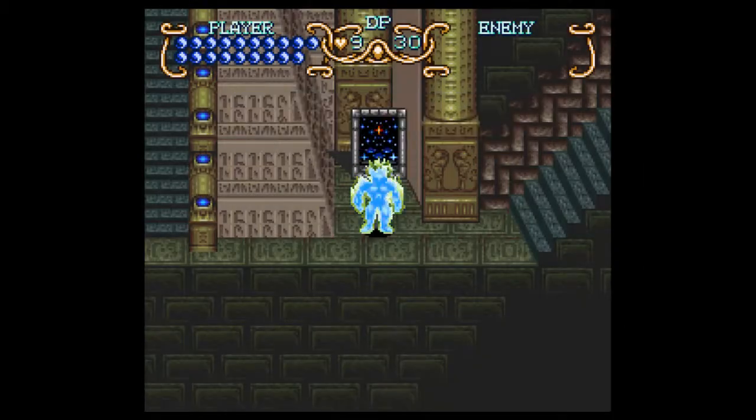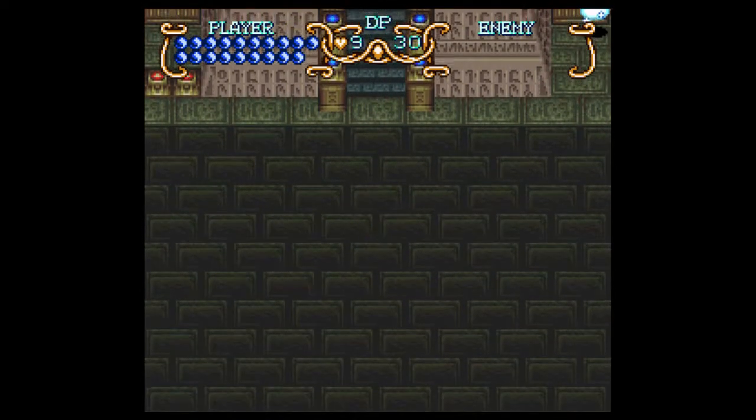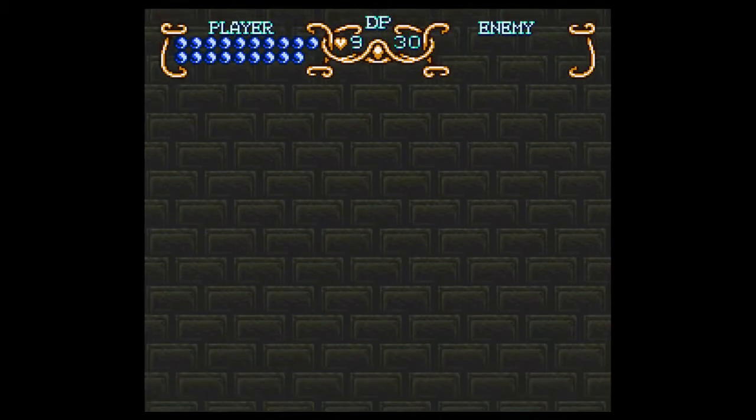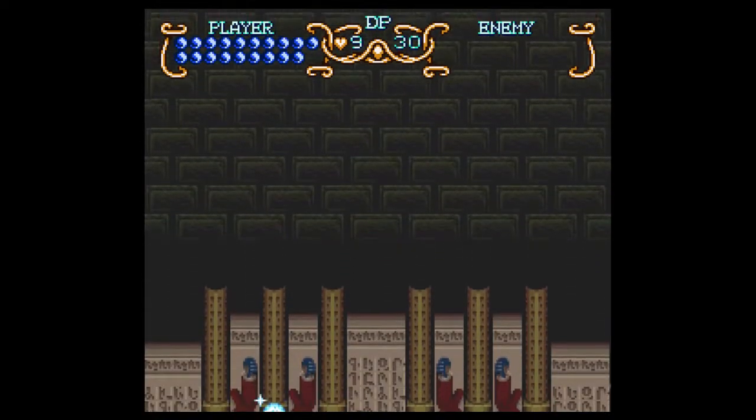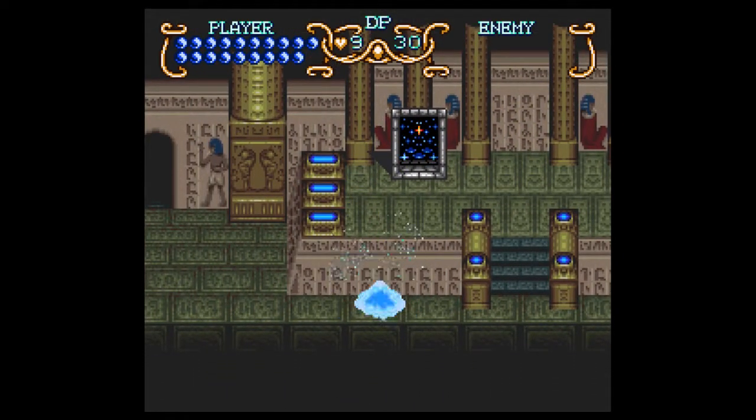It should also be noted that this isn't technically the final dungeon, but it is where we get all of the remaining power-ups. Any additional upgrades we get will be here — we'll max out our health, strength, defense, all of that. So second, third, and fifth are Shadow's doors — we'll do another one with Shadow.